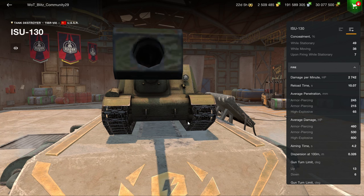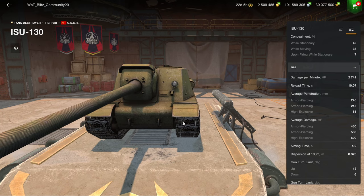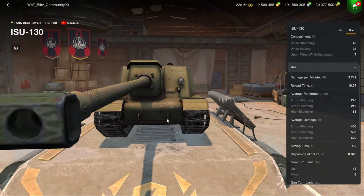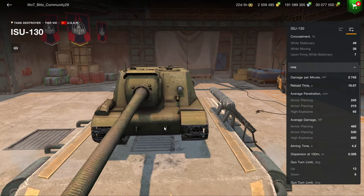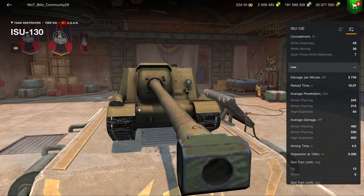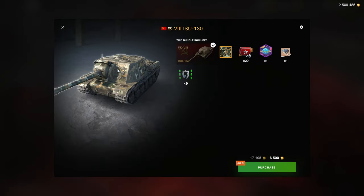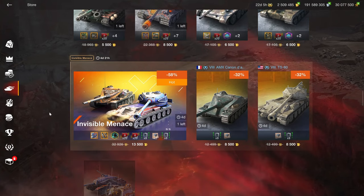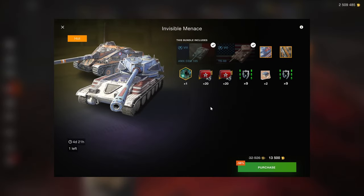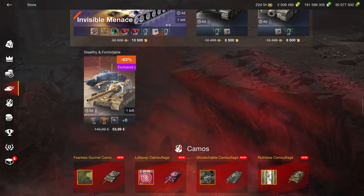Obviously, the less mobile you are, the less armor you have, and the less flexible you are, the less you want to peek — because the more often you have to peek, the more often you're exposed to the enemy. You can sit at the back with this kind of vehicle, but it's not very fun to play that anyway. So this is a downgrade compared to the ISU-152, and I don't recommend purchasing it whatsoever. And the Invisible Menace — I already talked about that last week — $13,500 is a joke for what's in this bundle. Don't buy that whatsoever.